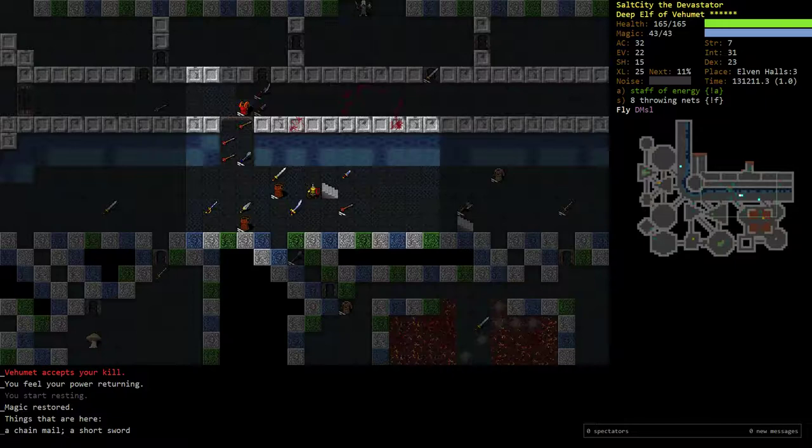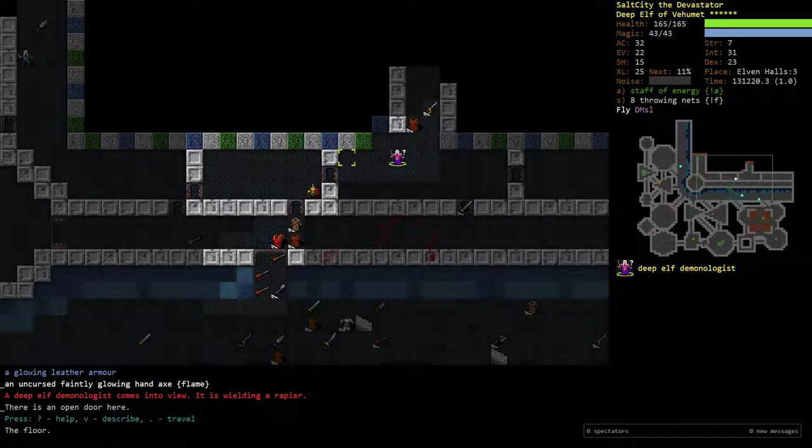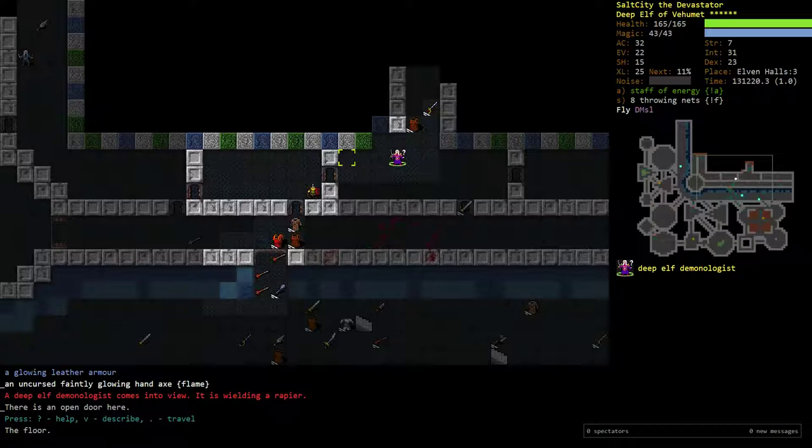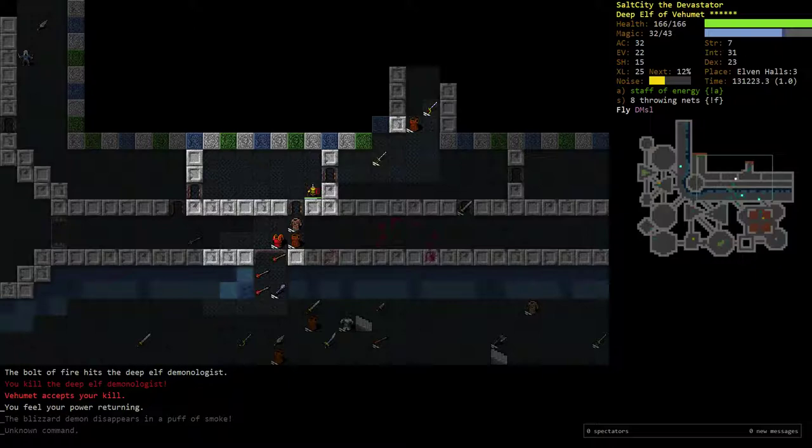As a melee character, you'd have a lot of difficulty dealing with all these guys at once unless you were playing very carefully. I don't expect people going for their first win to really understand that rigorous back-and-forth lure, kill, come back at full health routine — they're not as patient. I would avoid doing Elf just because if you get in a bad situation, you're probably going to die, and you don't have to. The deep elf annihilator can crystal spear you, iron shot you, poison arrow you — quite a dangerous enemy, but his accuracy is poor. If he does hit you, enjoy taking 45 to 100 damage depending on how he feels.